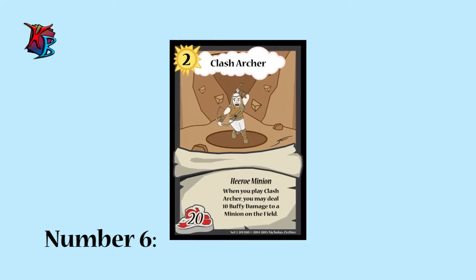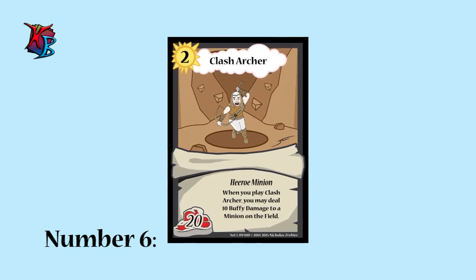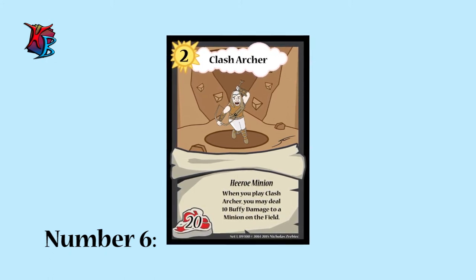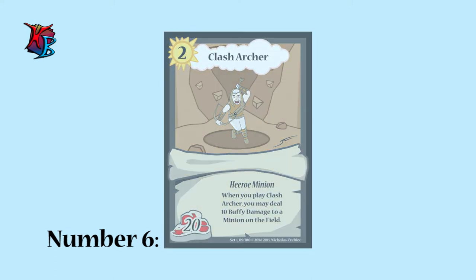At number 6, we have Clash Archer. This minion may seem weak as a level 2 for 20 buffiness, but its effect to provide 10 buffy damage can apply to anywhere on the field, not just its own Clashington. With some proper timing, Clash Archer's extra kick can deal some buffy damage from an unexpected place.